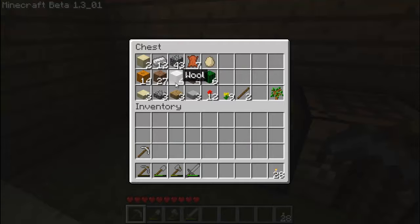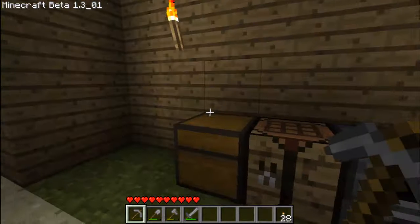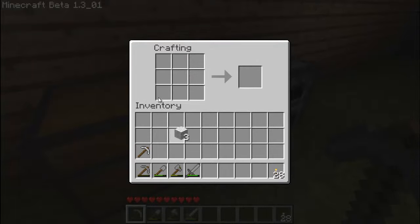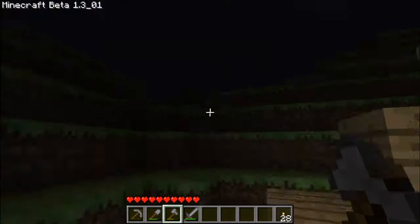Today I'm going to teach you how to make a bed, because it's getting a little dark and we need to sleep. First thing you need is wool. You can get one piece of wool by filling string all the way in a crafting grid, or you could just do something easier — punch sheep. Sometimes they drop one, sometimes they drop three, but you only need three pieces of wool.